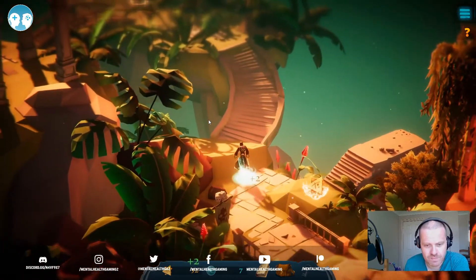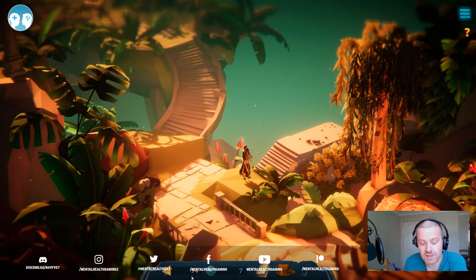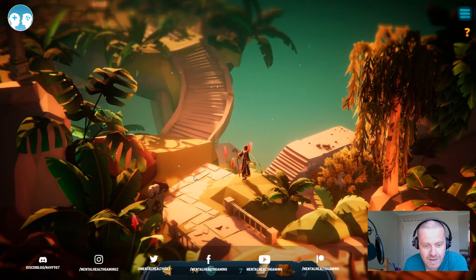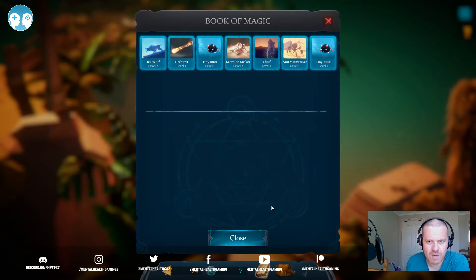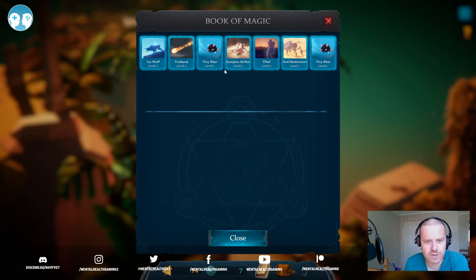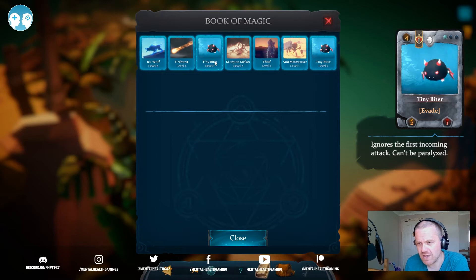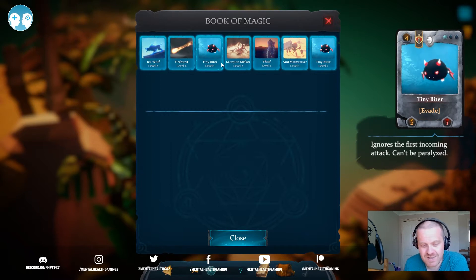Let's collect these shards before we do anything else. We've got 34 now. Outside of your dungeon crawling sections, you've also got your Book of Magic, which gives you what your current hand is. We've got two Tiny Biters here that both have Evade — they do two damage, they've got one health, and they cost four gold things to play. I'm not good with names for things in these games when it comes to the lore. They also cost one blue thing to play as well.